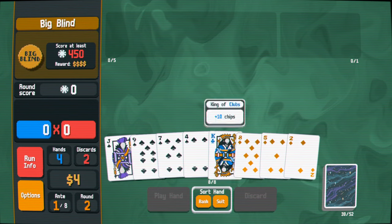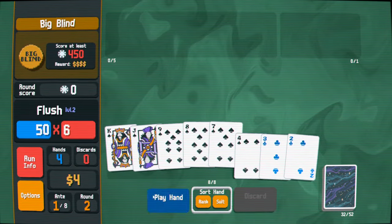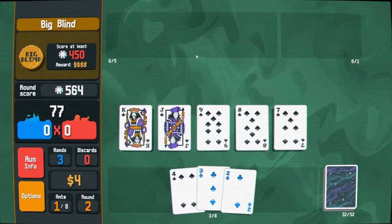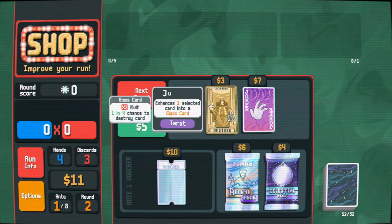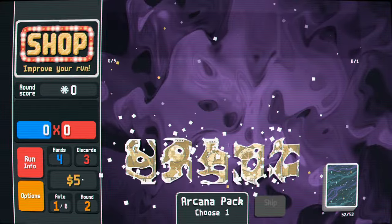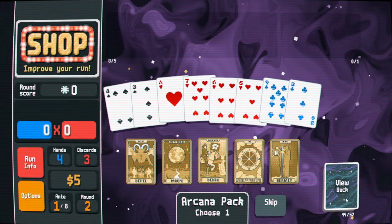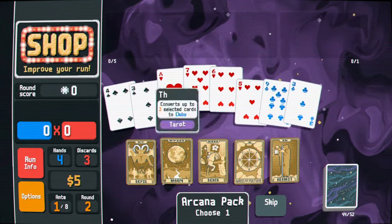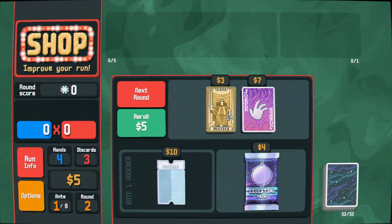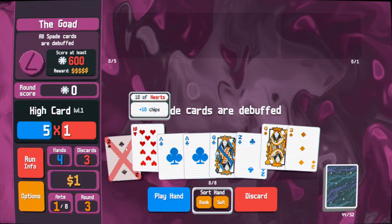I'm also going to need to do some fixing. We can have one more discard here, just try and get the biggest flush possible. That gave us a couple more chips. Another celestial pack would be good here. A joker that's good would be good here. Tarot cards are good here. I'm going to open this first. What's the boss blind? Spades. So I could start making spades, or I could take the money, or I could just make clubs right now. That actually seems good enough, even though clubs might get debuffed later, which could definitely blow up our run.